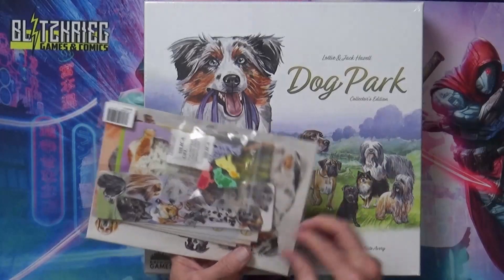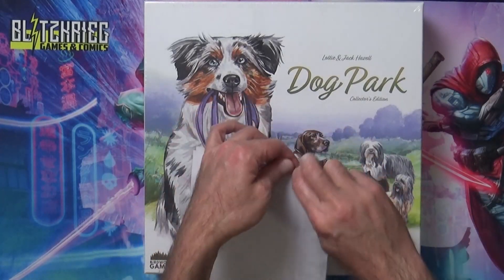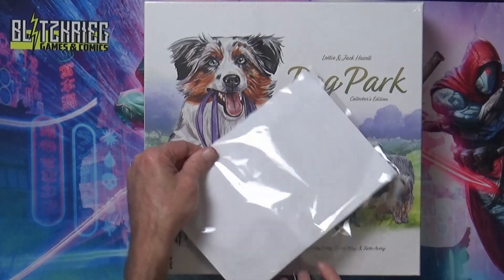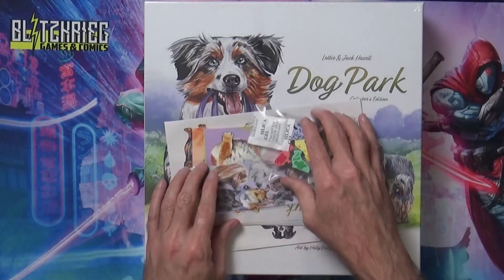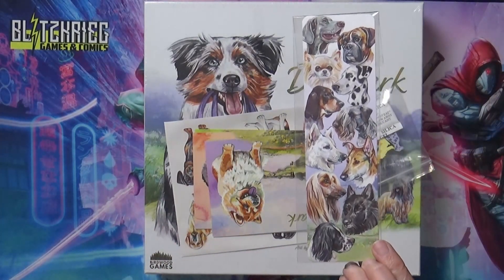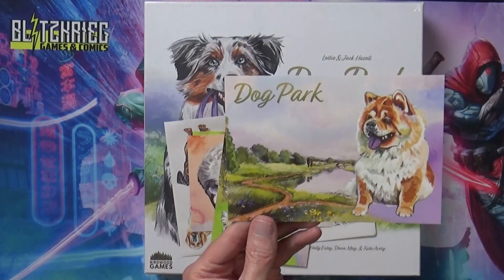And then the last thing that came in here - we can see it's got some wooden bits and some stickers. I'll try to open this without tearing up the stickers too much. So we got what looks like another bookmark here.